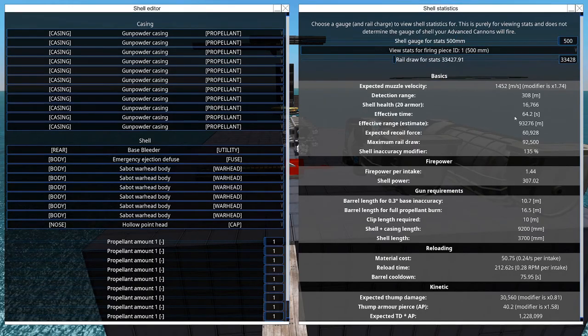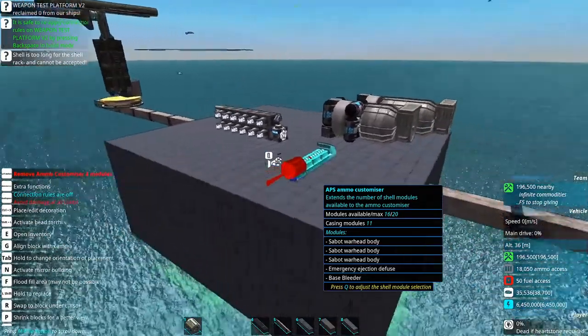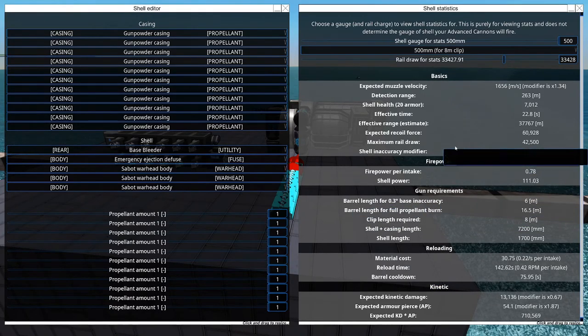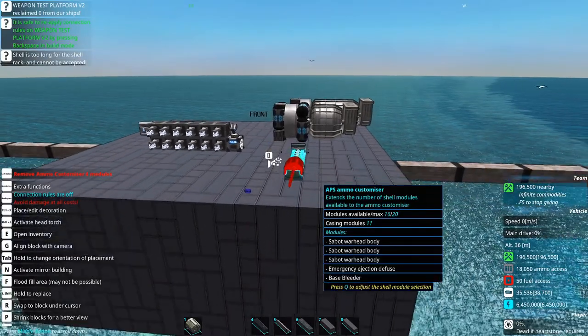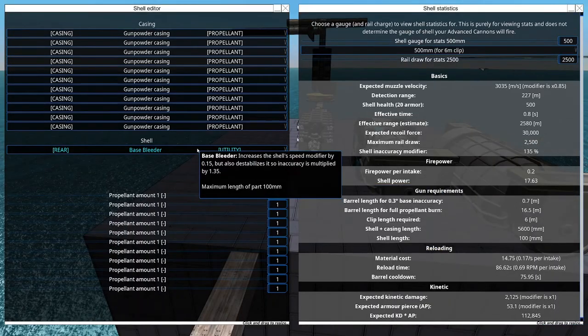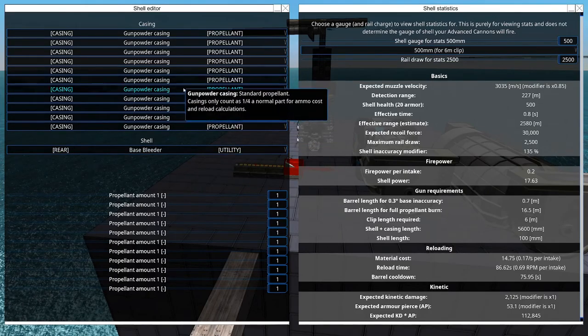We'll crank this all the way up and see what our shell length is. That's a 10-meter shell plus casing, which is obviously quite excessive. We're going to have both a base bleeder and an ammo ejector.